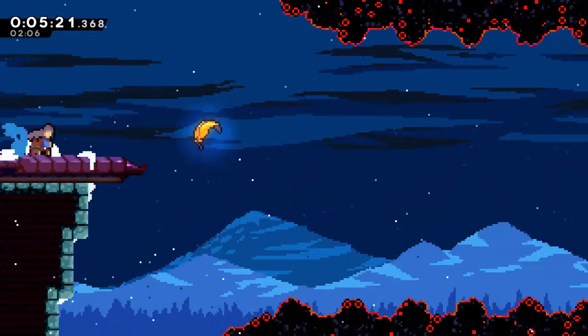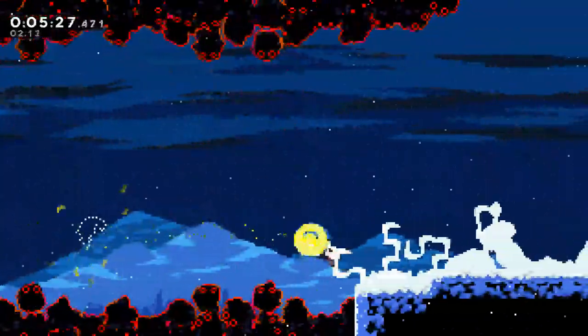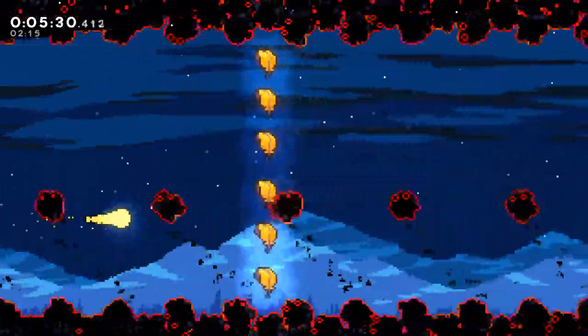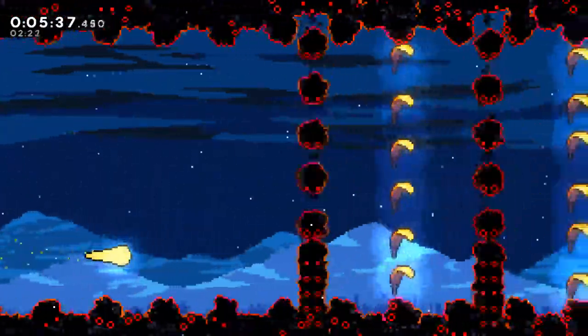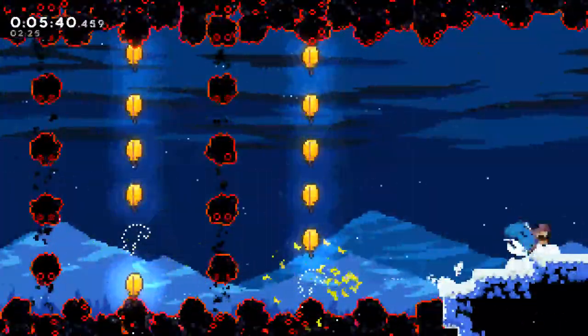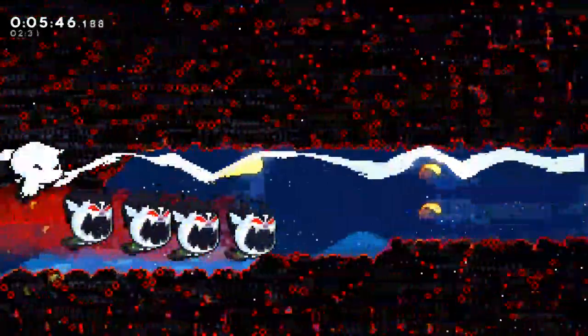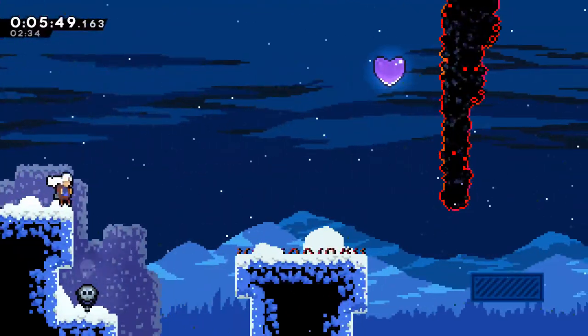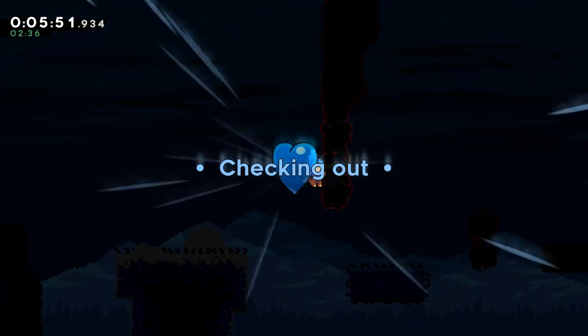For some reason there are feathers in 3D — name guy, explain yourself. A lot of these feather rooms are just about going as straight as possible to the end destination while avoiding spikes. Then there's this heart room — oh, that's a lot of Oshiros. With Oshiro you want to try not to be in front of him or near him because it slows down the game which loses a ton of in-game time.